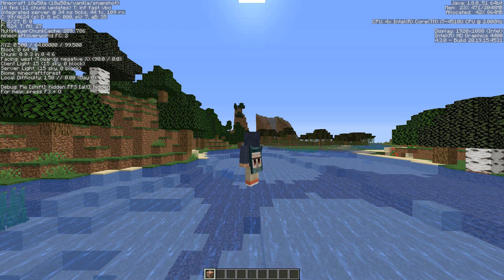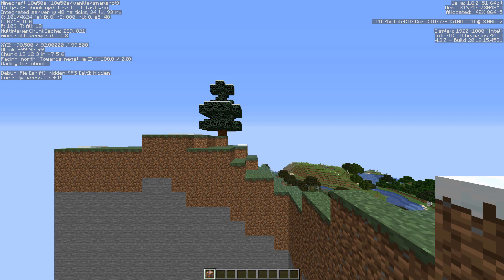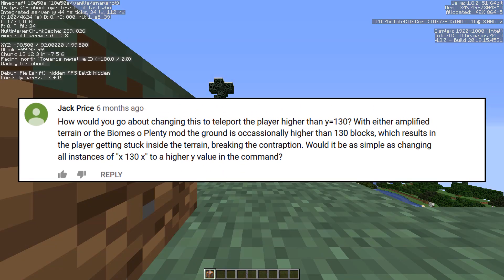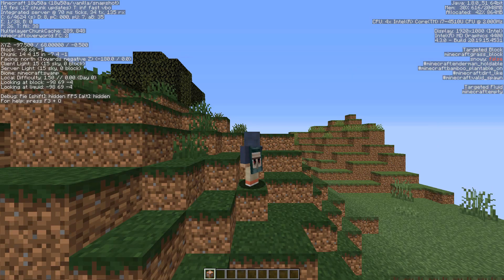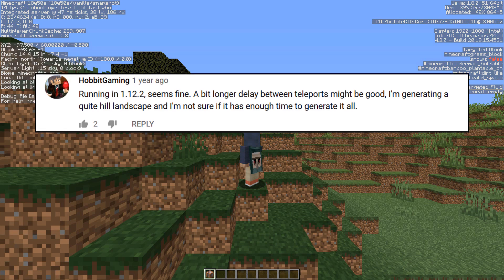Now for some differences between mine and Lorgon's version. Starting with the positives of mine: my version teleports you to the highest block in the XZ column, whereas Lorgon's teleported you to a set Y level. This means mountainous areas won't cause you to get stuck in a block like they did for his. Also, mine teleports every 15 seconds whereas his took 2 seconds. You may think this is a negative, however there were comments on his video saying world chunks weren't generating in time, so I thought making it a bit longer was a good idea.